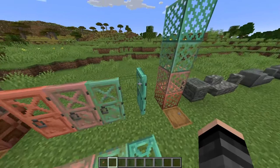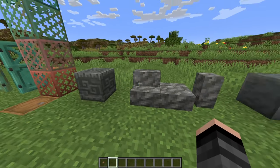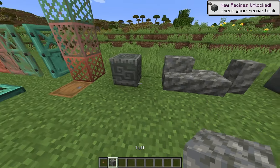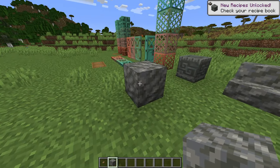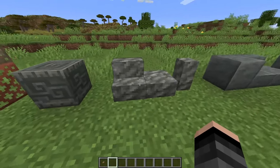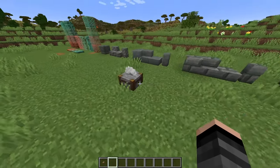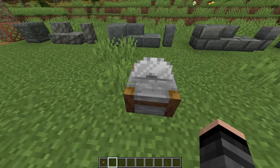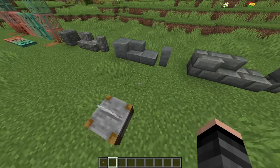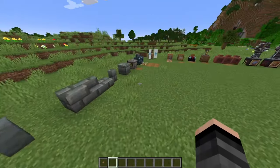We also got copper grates - here's how you craft them. Then we have a bunch of the new tuff blocks. Tuff has been in the game since the Caves and Cliffs update, but it's got a bunch of new variants now: chiseled, polished, stairs, slabs, walls, and bricks. They're all really nice. You can access all these through the stonecutter, and I don't think the variants have crafting recipes - only the stonecutter.